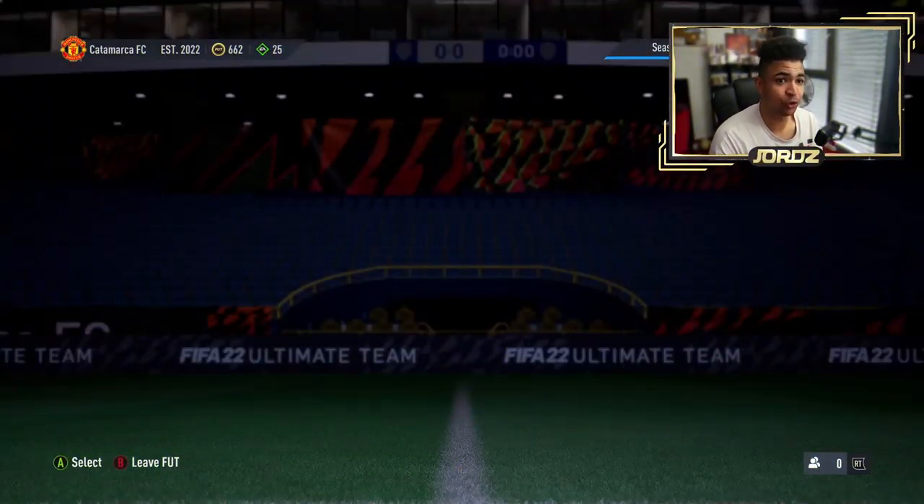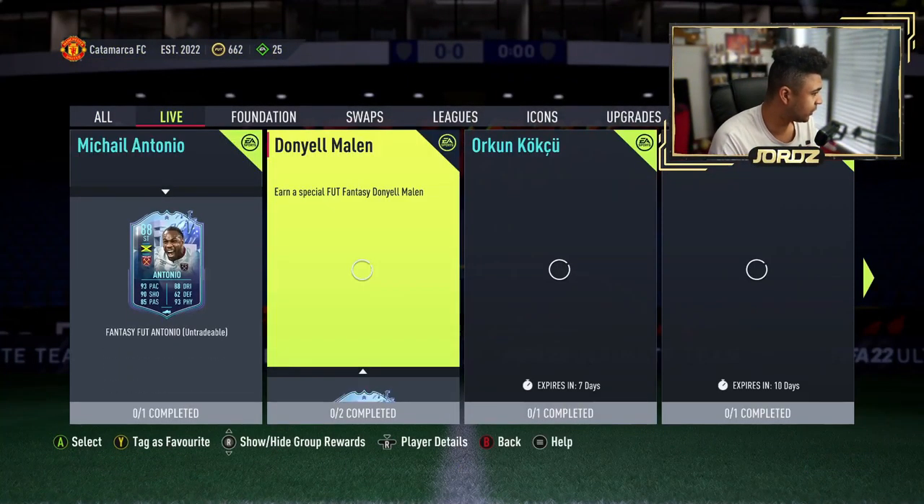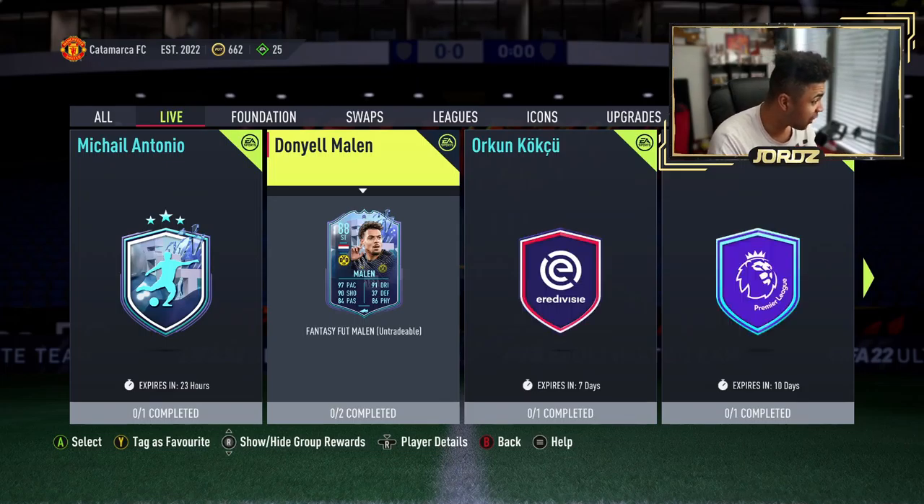Right then guys, let's have a quick look at what EA have dropped today. Donnie Mallon! What a card!